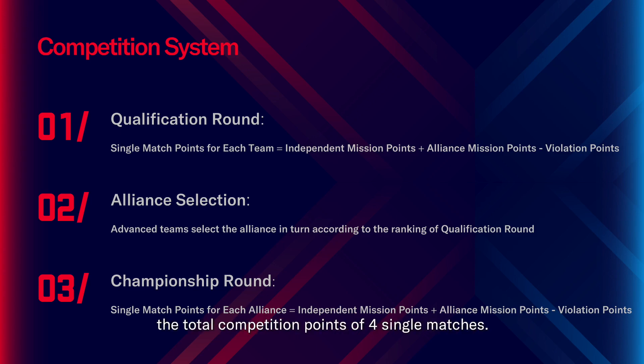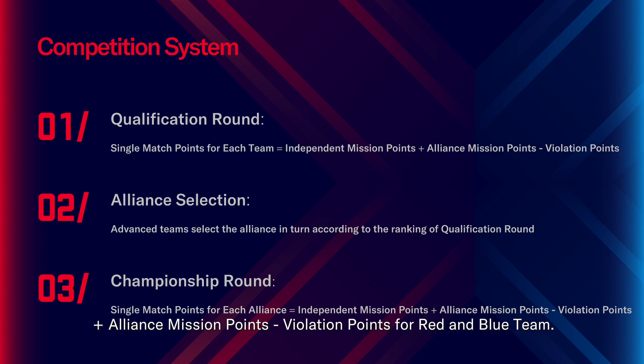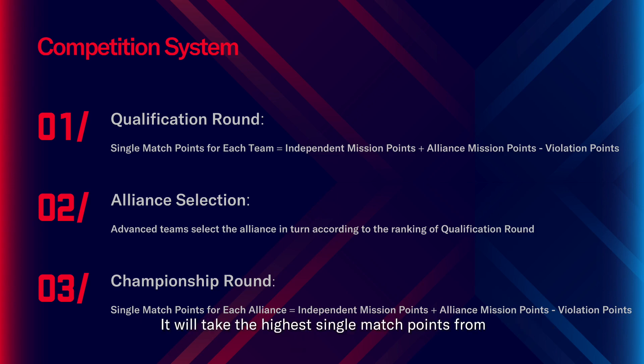Second stage is alliance selection, where the advanced teams select alliances in turn according to their qualification round ranking. Third stage is the championship round, where alliances participate in three single matches. The red and blue sides within the alliance are decided by themselves. Single match points for each alliance equal the independent mission points for both teams, plus alliance mission points, minus violation points. The highest single match points from the three championship matches counts as the final result.